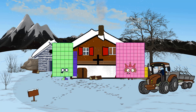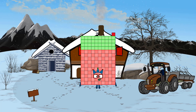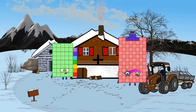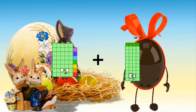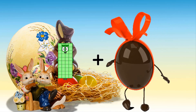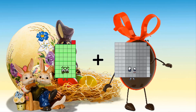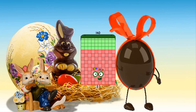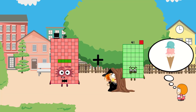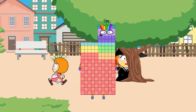46 plus 95 equals 141. 47 plus 44 equals 91. 41 plus 99 equals 140. 104 plus 71 equals 175.